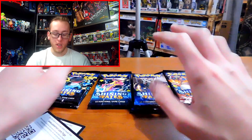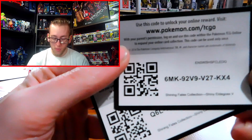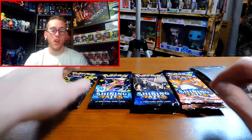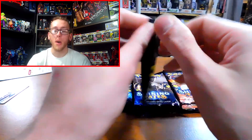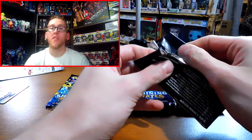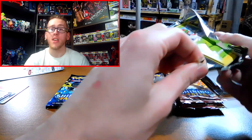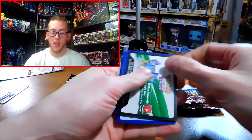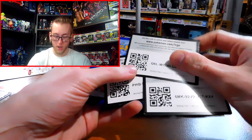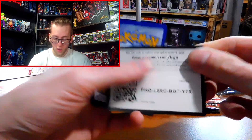We're going to start with these two and then move on to these other packs. Also, code cards came with the collection boxes — here you go. Let's get started. Hopefully we can get the Charizard; that'd be absolutely amazing. Also, next week I'll be opening another five XY Evolution packs, trying to complete that set and get the regular Charizard. Here are the code cards for those two.